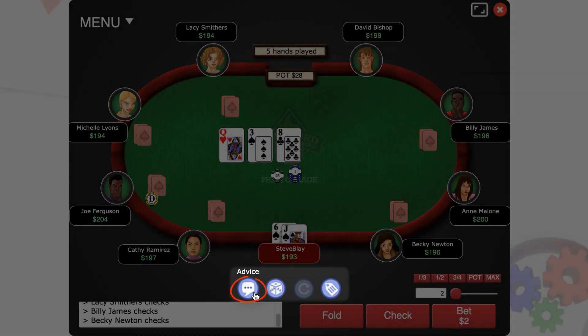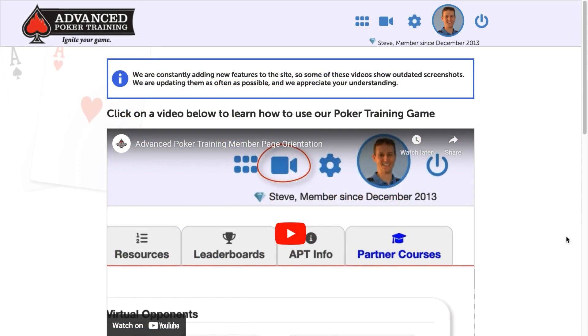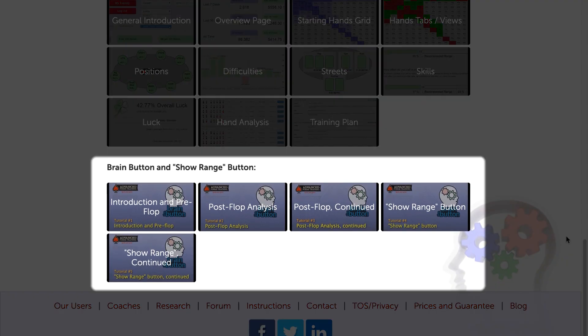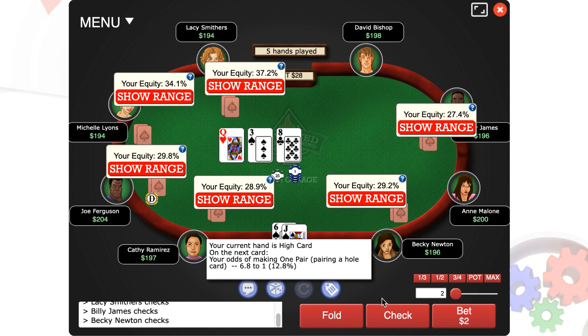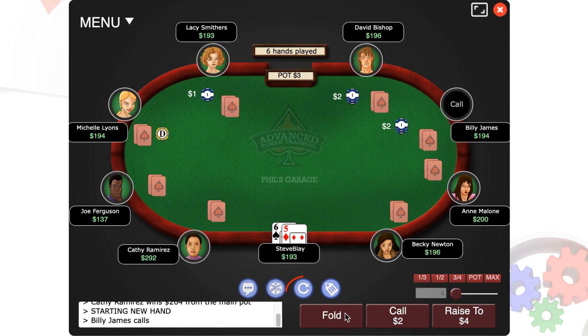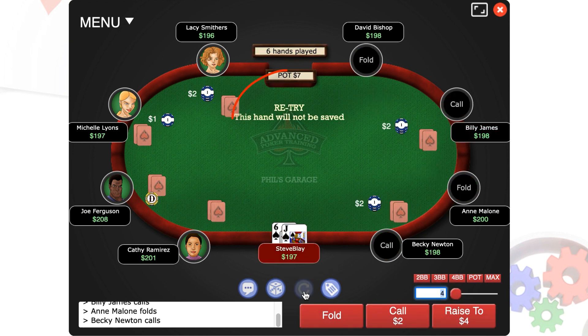Finally, there's this row of icons here. This is the advice button — it causes your advisor to pop up, and there's also the summary of all 28 advisors down here, which we selected back when we originally configured the game. There's a brain button and a show range button on your opponents — I'm not going to cover these in this video because there's a whole series of videos dedicated to them; I'll show you where those are on the instructional videos page. This is the odds button, which gives you various odds depending on the situation you're currently in. If you want to retry the hand you just finished, press this button — it takes you back to the previous hand so you can try a different strategy. Note that when you retry a hand, your second or third or fourth try will not be saved to your database, so you don't have to worry about it messing up your statistics.